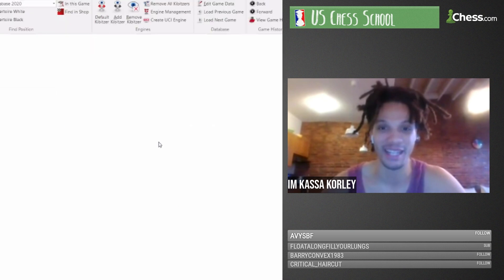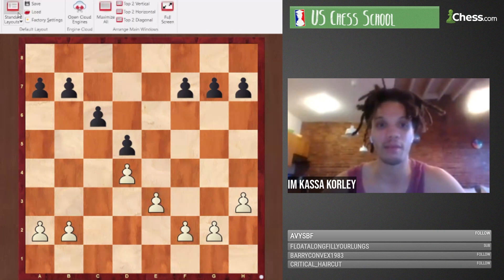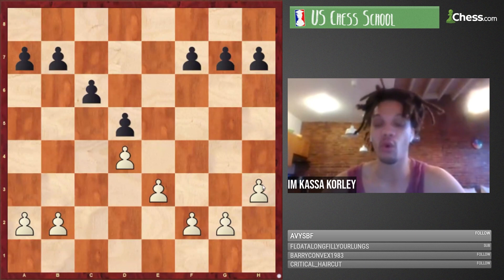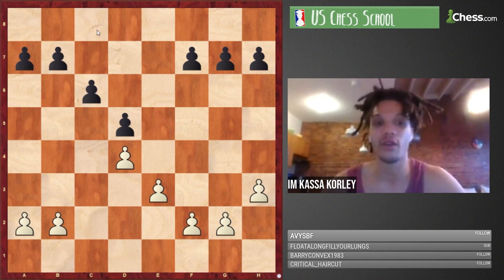Skeleton 7 has h3 — similar to h2 but it creates hook opportunities. Sacrifices related to capturing on h3 are possible. Also with h3 played, f3 is not realistic because you weaken the g3 square so much — you weaken too many dark squares and the Botvinnik plan is no longer justified.